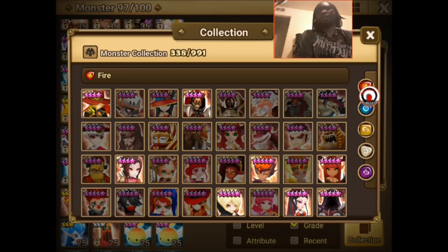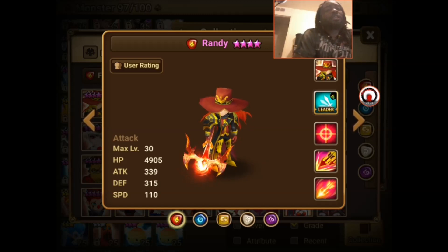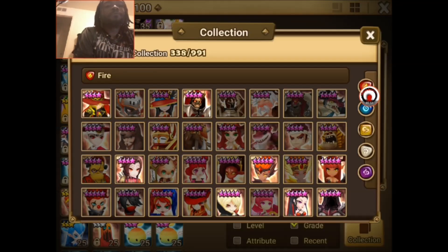I want to go over a few monsters that could help you in this dungeon specifically — not every monster, but a few you might have or be able to get. First: Randy. Randy's unpredictable with his second skill — sometimes it procs a lot, sometimes it doesn't — but he can be a good attacker choice on an attack build. He wouldn't be the best option, but he would do well in this dungeon if you have him.